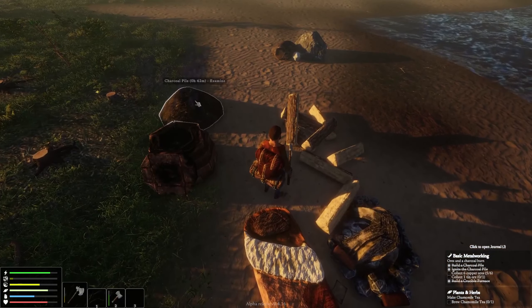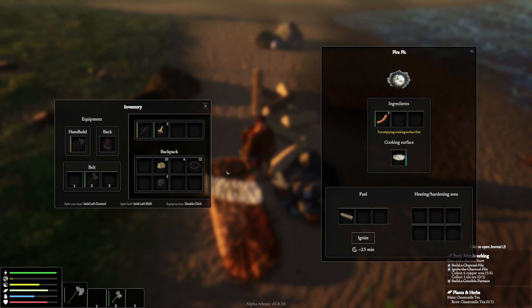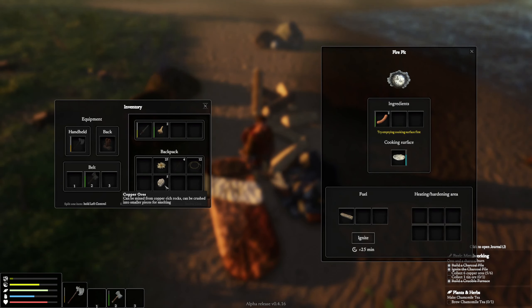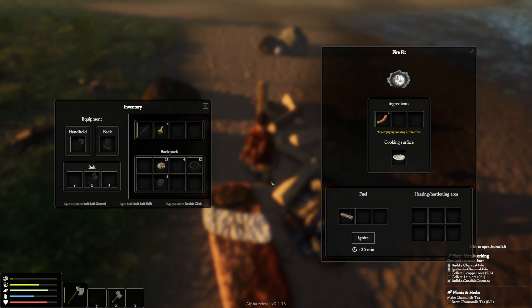You can see our little charcoal pile still burning — we got 42 minutes left. We've got two sausages in there. Oh, I thought I had six copper — did I not pick that one up? I've got five in inventory. Oh man, oh well, we'll get it next time and go out there and get it.